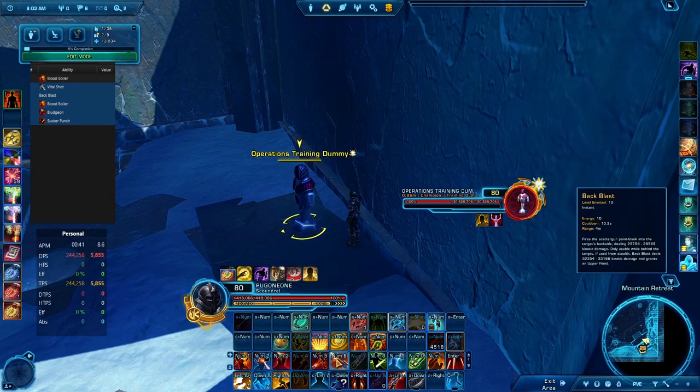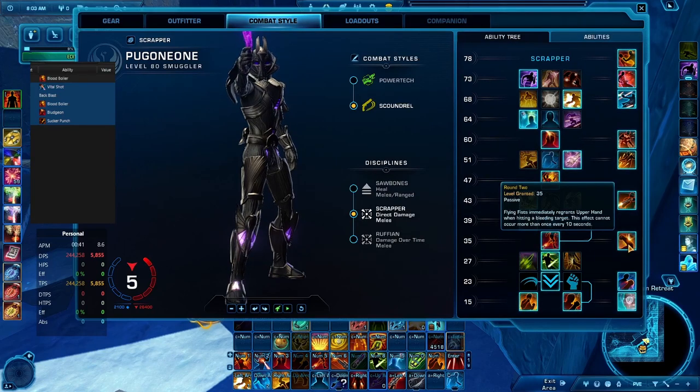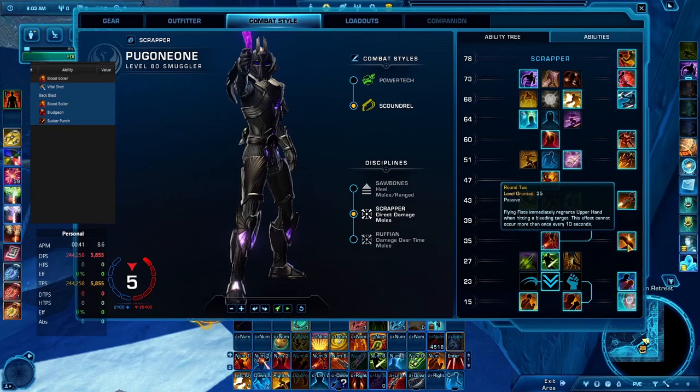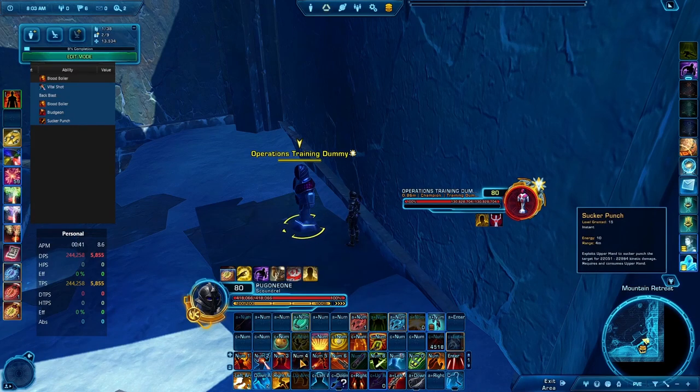The reason you can't run a fixed rotation is the cooldown timing. Back Blast is at 10.2 seconds cooldown; Bludgeon is at 5.1 seconds — so those are synced. But Round 2 is at 10 seconds — it seems close but it is not, because it activates based on when you use Sucker Punch. On a 10-second interval it can drift, and you cannot predict when it's going to happen. Our global cooldown is 1.4 seconds, which also shifts the rotation. Blood Boiler is at 15.4 seconds — not lined up. We cannot line these abilities up easily.